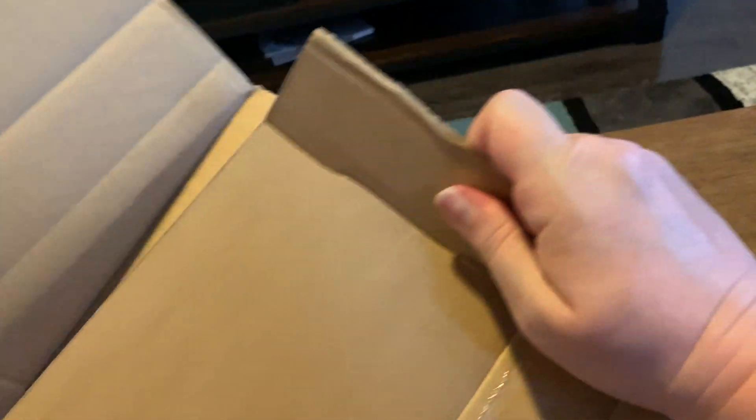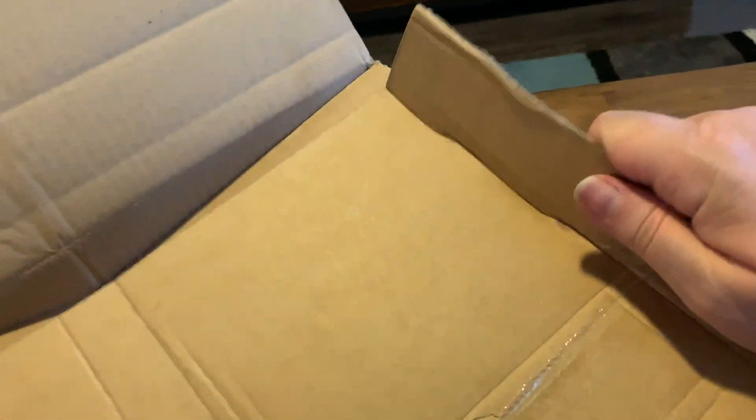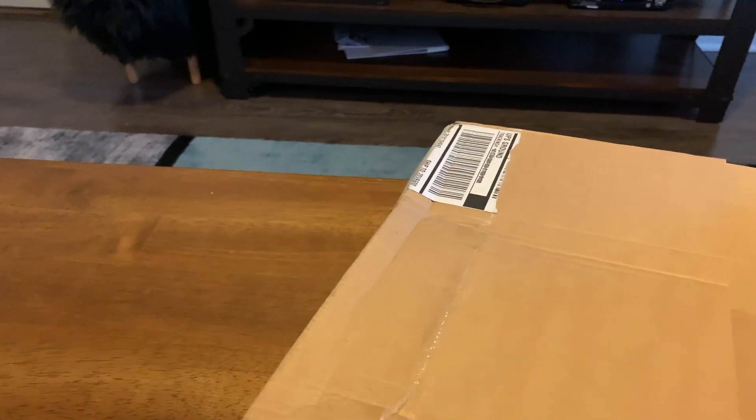I don't know why they chose to do the box this way and it's gonna be harder because normally I can get it popped, but because it was at a different angle than typical it's gonna be harder to pop the side off. Okay, let's try it with this. There we go. I got mini mini Robie over there with Robie and Robie Jr.